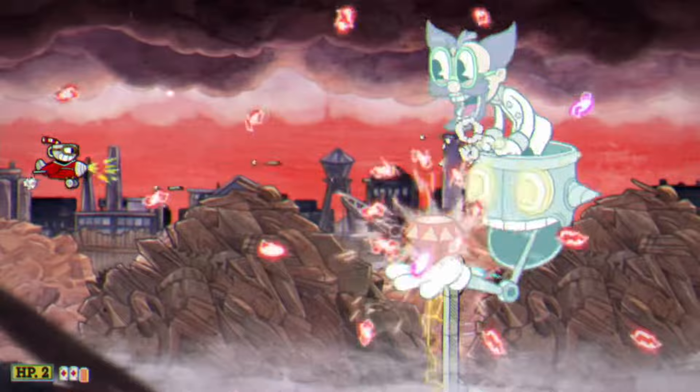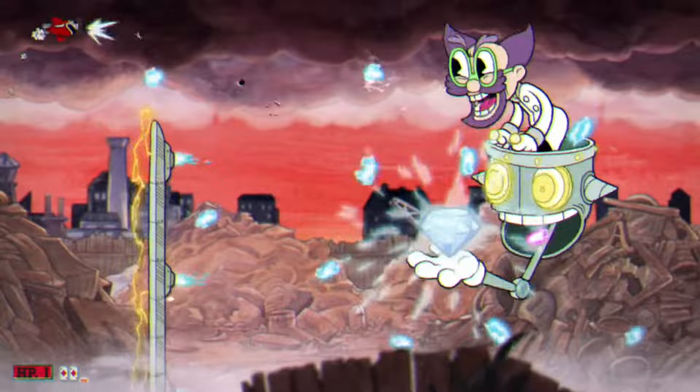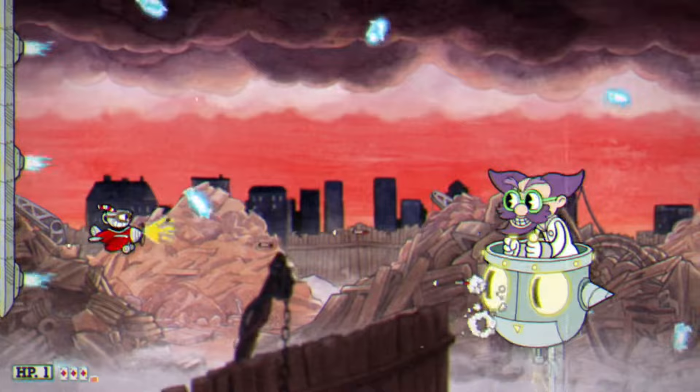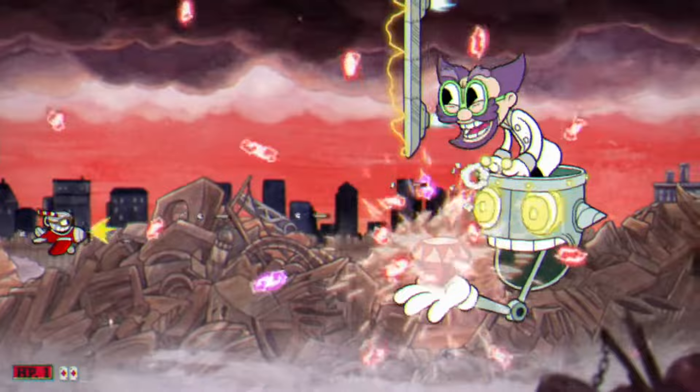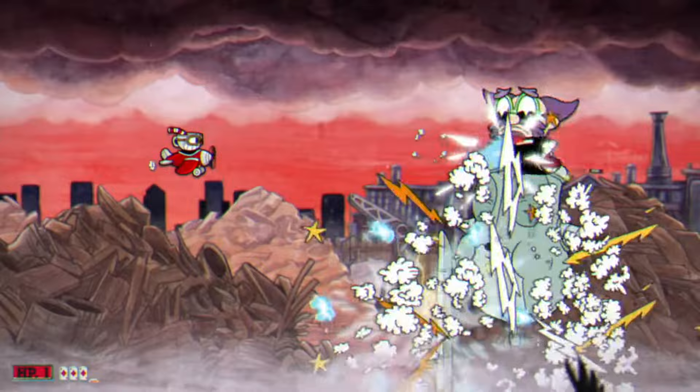For this part, every time you have a charged special attack I would recommend using it because it goes through the electrified walls, which helps you defeat this boss quicker. You want to be really careful and mindful — don't run out of patience. Be aware of the shots he's shooting at you while you focus on attacking him properly, because you can very easily forget about the incoming shots when trying to fight him and then you just won't be able to defeat him.